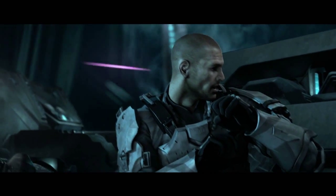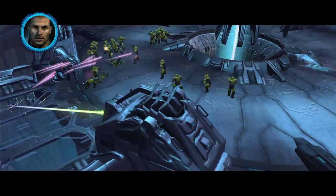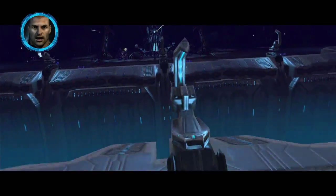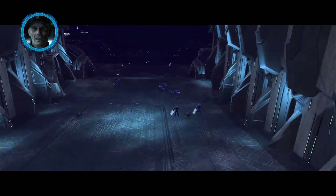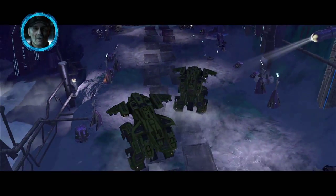We're gonna need a little backup. This is Forge. We've been ambushed at the Relic site. I'm pinned down with Anders. We've taken heavy losses. We need reinforcements now. Sergeant, Alpha Base won't be able to respond in time. We've got Grizzlies inbound from Spirit of Fire. Hold on down there.